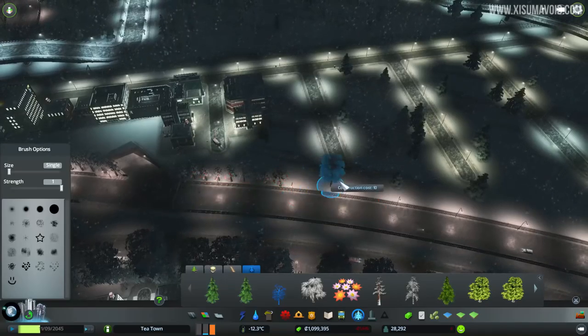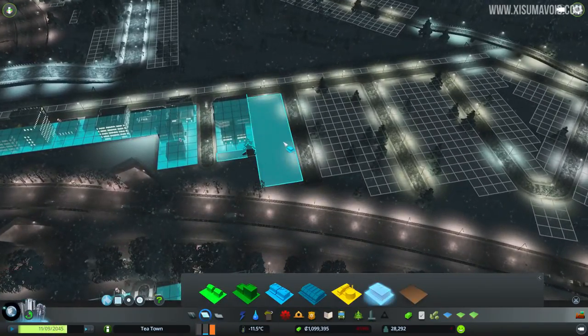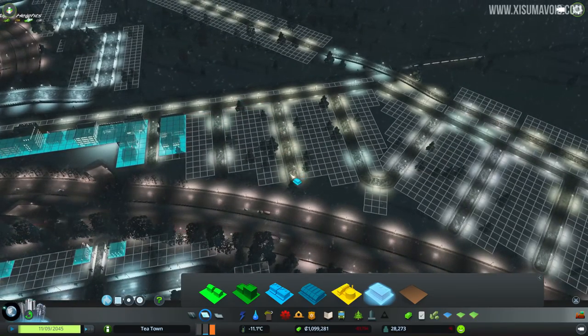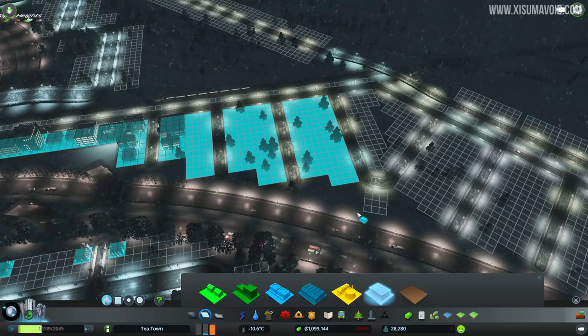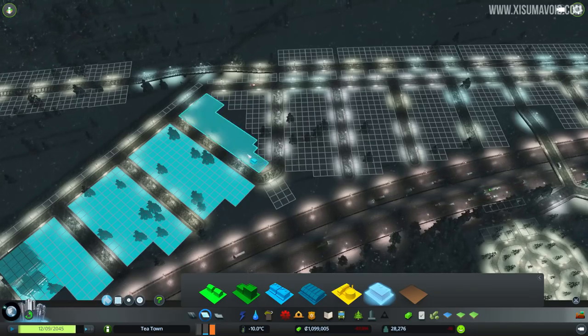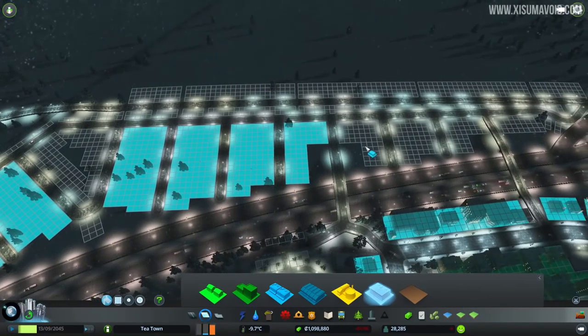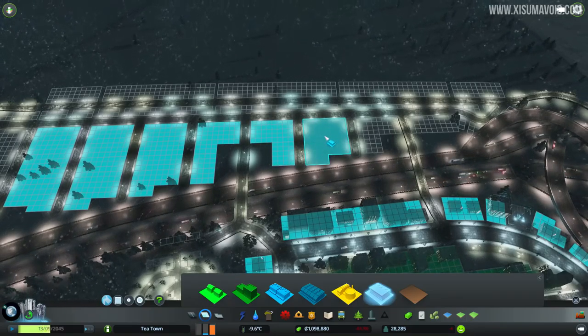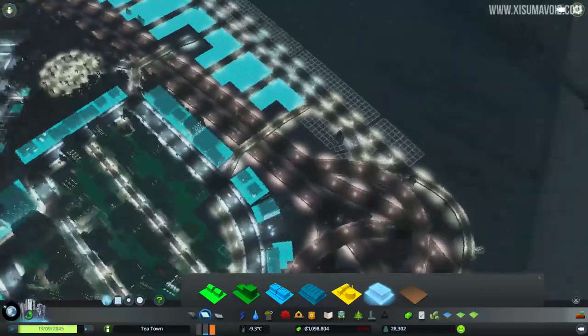We're now getting to the point where we come to the new area and it needs zoning. We probably want to put some services around here as well - I've put in the pipes. We'll save that corner for a park and these can be saved for services. Then all of this can become offices, and maybe a park at the end just over in this space. There are also some new connections over here.